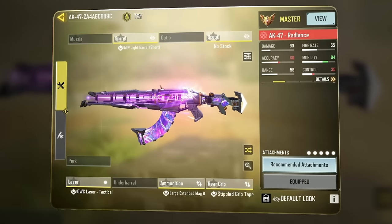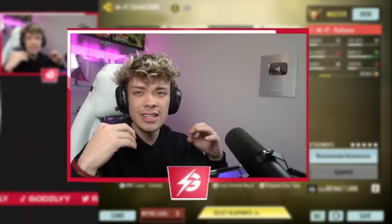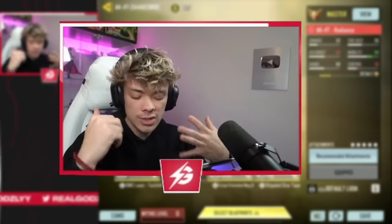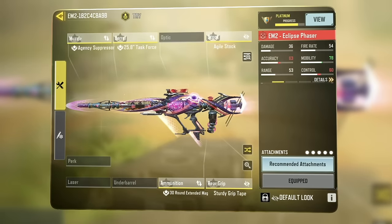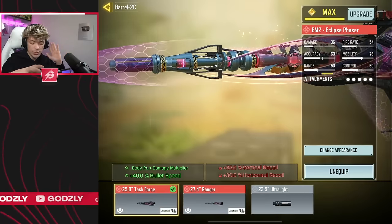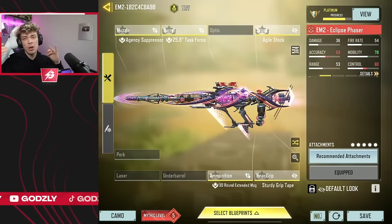I built the AK-47 to actually have some mobility, at least more than a typical AK build would have. I play on Sync FFV, so it's easy to control recoil. If you don't, maybe try to run a barrel or underbarrel on it. For the EM-2 — probably what you guys were all waiting for — I like to run the Task Force Barrel, which gives you 40% bullet speed and a body part damage multiplier.